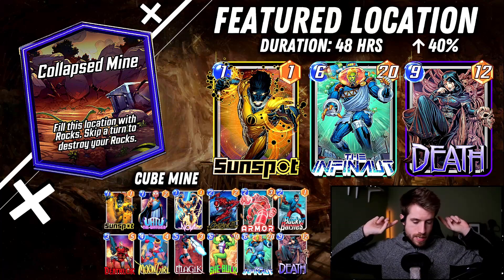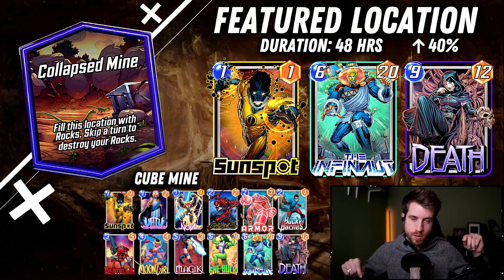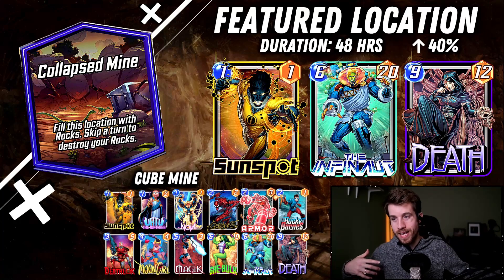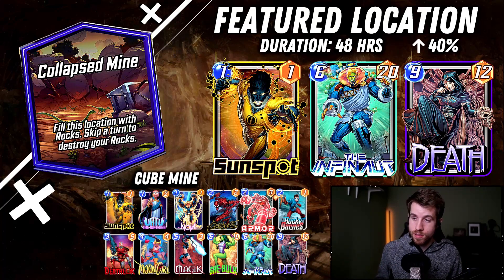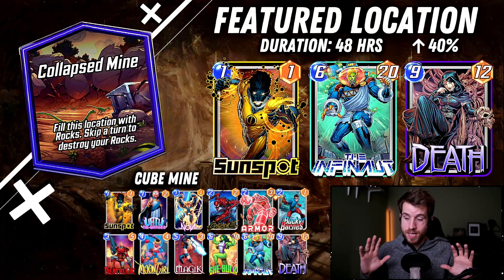Another thing I want to say is I don't think it's actually that good of an idea to lean into buffing the rocks with Patriot, Kazar, or anything like that. I have Nova in here just to give some power. Maybe there's merit in armoring the location with the rocks and keeping them alive, then Patriot — but I feel like that's too many steps when your opponent could just skip their turn and put anything out there to get enough power. Leaning into the destroy package is a lot more beneficial, but if Patriot is one of your few series three cards, it's worth giving a shot.